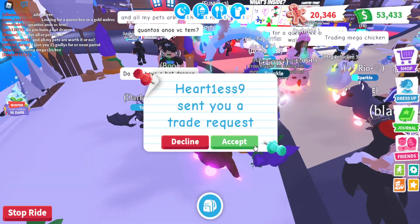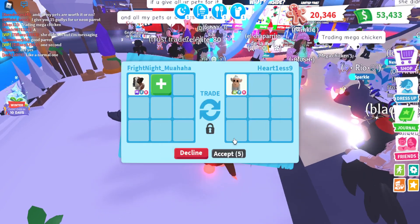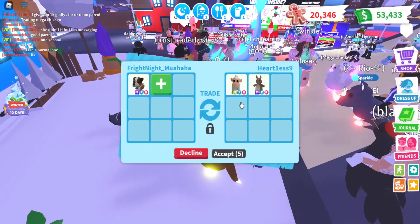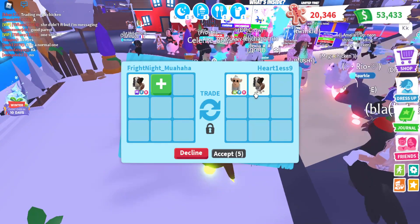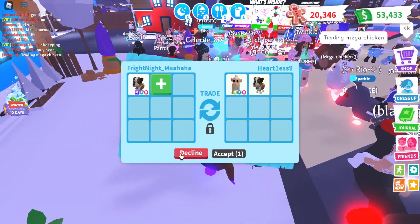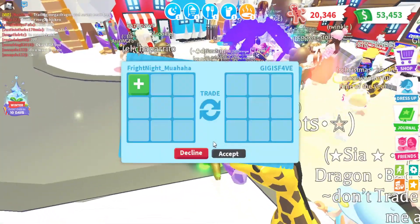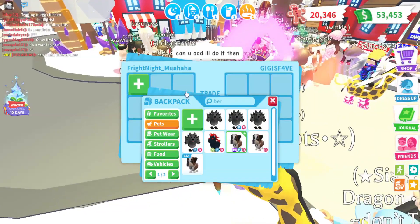Let's see what they have to offer. A neon albino. Oh wait — they had a mega kangaroo too! No, it's too low. I like the albinos — the megas are nice, but like a neon snow... they're right in the monkey time.